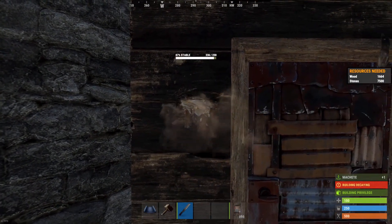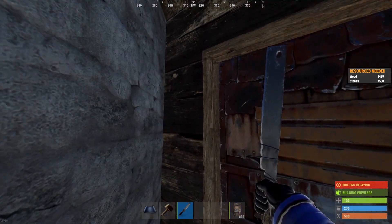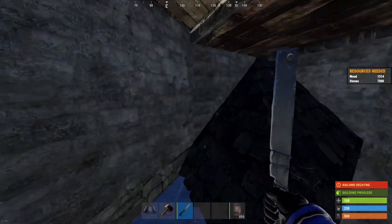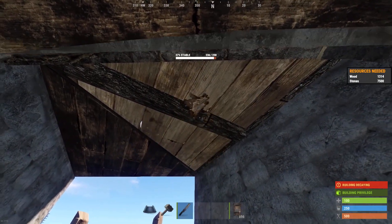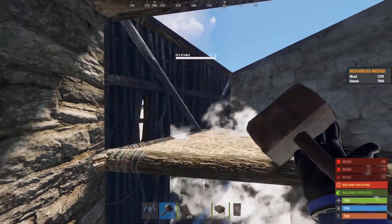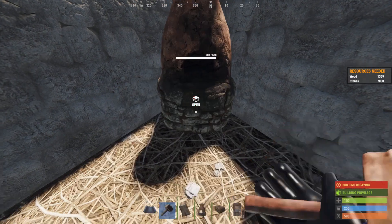We're gonna begin by picking out all of our wooden door frames. I would recommend machetes or cleavers as they're the most effective tools for this job — you'll need about five machetes if you choose to do it this way. And of course don't forget to pick out the roof as well. Now have some furnaces prepared as we're gonna build in our drop-down chute.